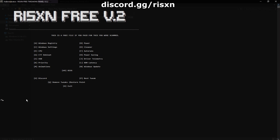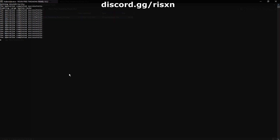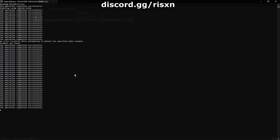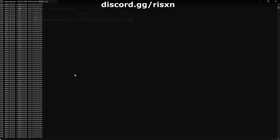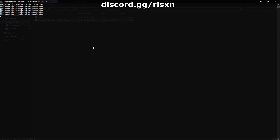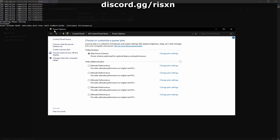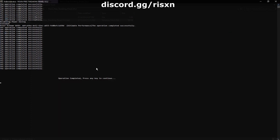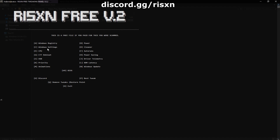Once it loads up, type in A. When that's done, type in B. Once this window pops up, hit Ultimate Performance. If you don't see it, click Additional Plans, then click Ultimate Performance. Once that's done, type in C.